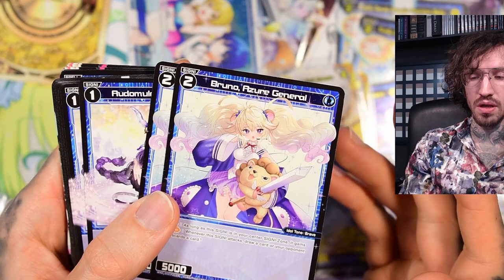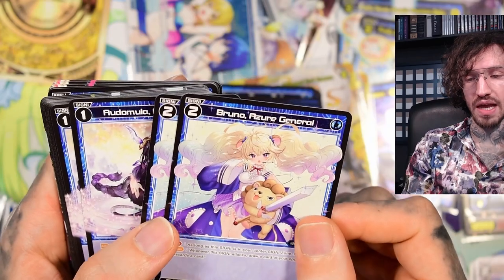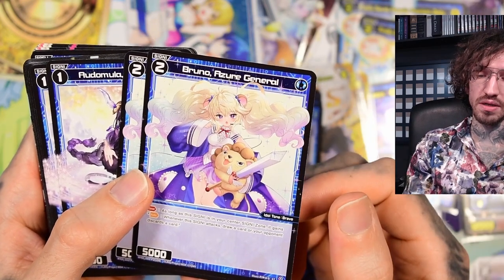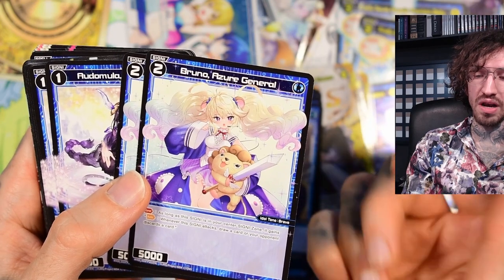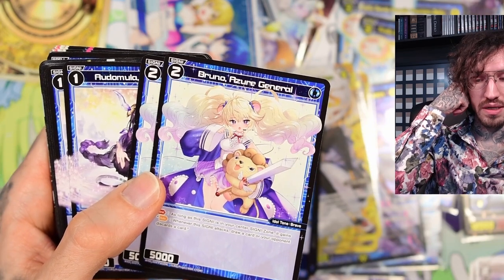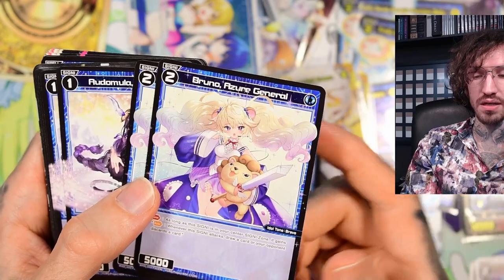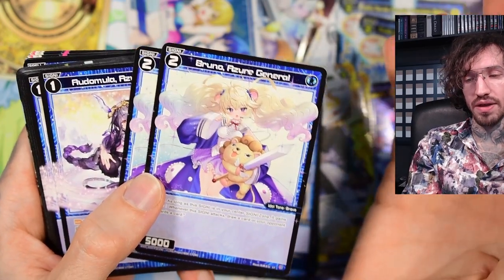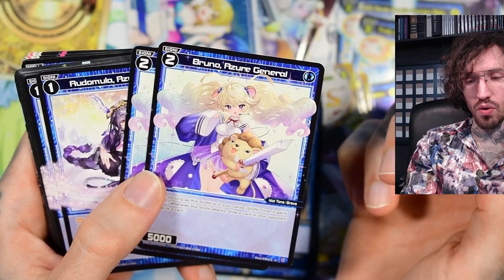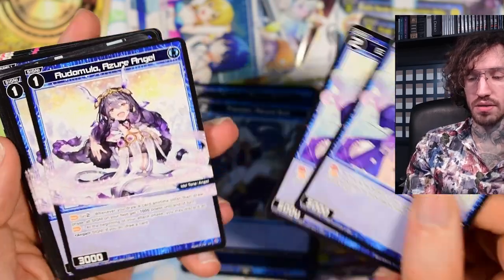Then we have two Brunos, and this is a little bit of a built-in weakness point in the matchup against the other double heroines deck, because it's level 2 with 5k, and 5k's die easily to Lancelot or Hera. The effect is: as long as the signi is in your center signi zone, whenever the signi attacks, draw a card or your opponent discards a card - not at random. In general this card does what you want to do with your deck, but in the matchup against Hirana it's just an easy way for your opponent to open a lane with Hera or Lancelot, so I would consider Anna-ing it in matches against Hirana.